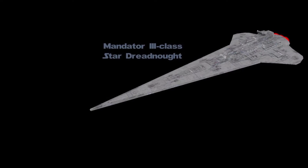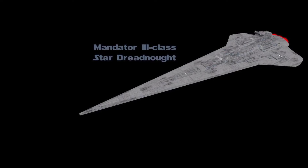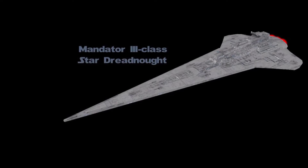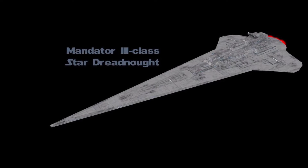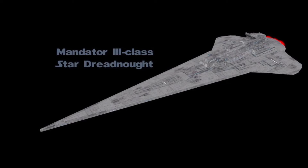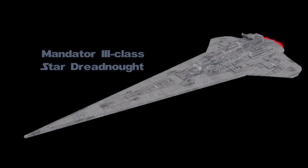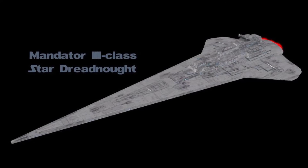Number 9: The Manator III Class Dreadnought. The Manator III Class Dreadnought was an enlarged and heavily armed version of the Manator Class and the Manator II Class Star Dreadnoughts. Unlike the Bellator Class Dreadnoughts, it focused on being a formidable weapons platform. With a length of 12 kilometers, it was essentially a larger iteration of its predecessors. It saw action in the campaign leading up to the Imperial Civil War.